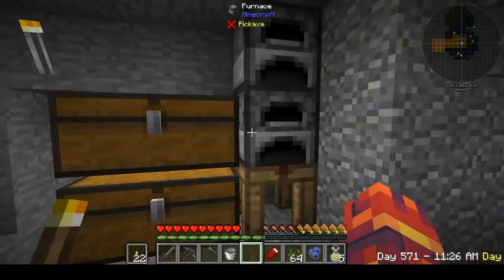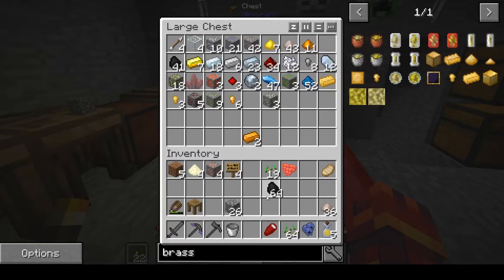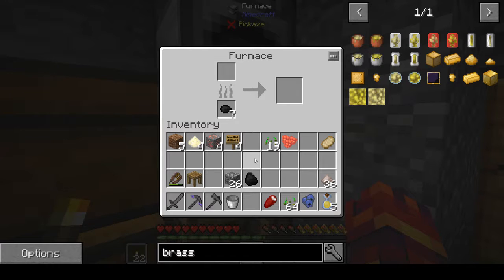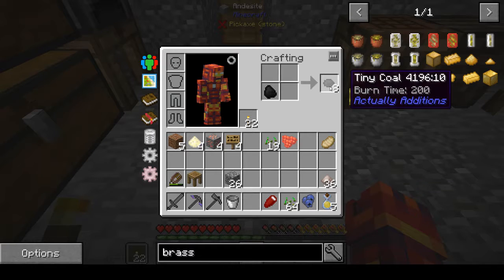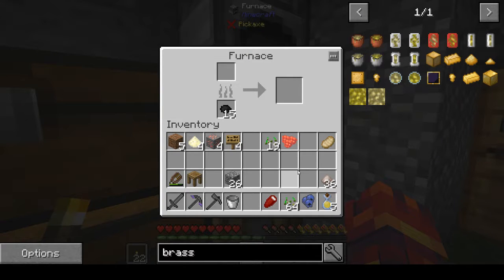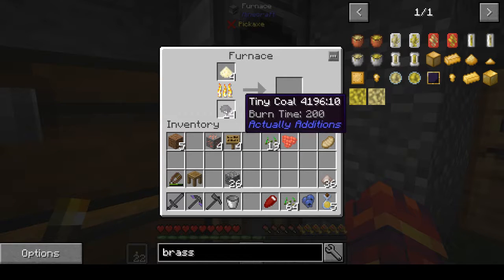There's a cooked pork chop. What I really wanted to show you here was tiny coal. Normally you take a piece of charcoal and it'll burn a standard eight things in a furnace — eight pieces of wood, stone, sand, whatever. But with the mod Actually Additions, you can break that coal down into tiny coal. It's a little bit more efficient — if you only had three or four things to cook, you wouldn't have to burn an entire piece of coal. Especially at the beginning of the game, every piece of coal is precious. So we can now do tiny coal, tiny charcoal. It gives you a one-to-one burn ratio without any waste.